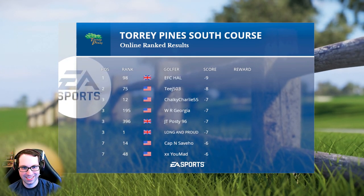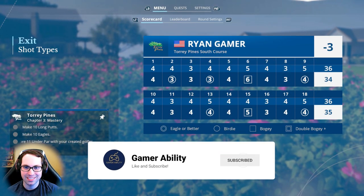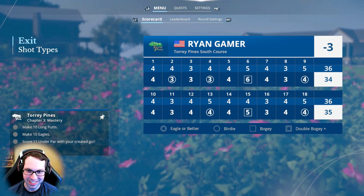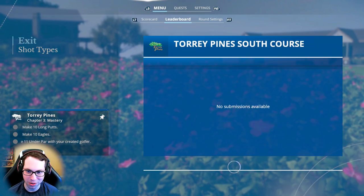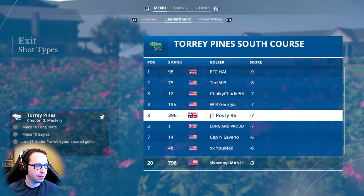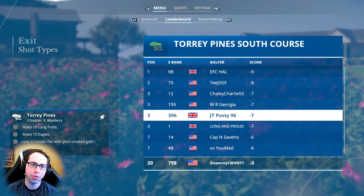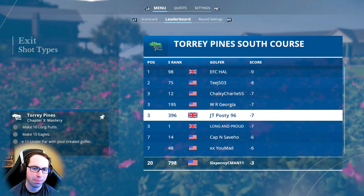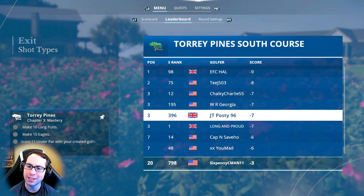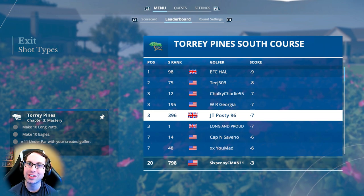A round of three under, 69. Six strokes off the lead — the course played well, you got what you deserved. Two under on the front, one under on the back. Looking at the leaderboard: 20th place. We're probably not going to get the top five percentile — there are other people still left to play, and I just don't think it's going to hold. The course is really tough — definitely not easy.